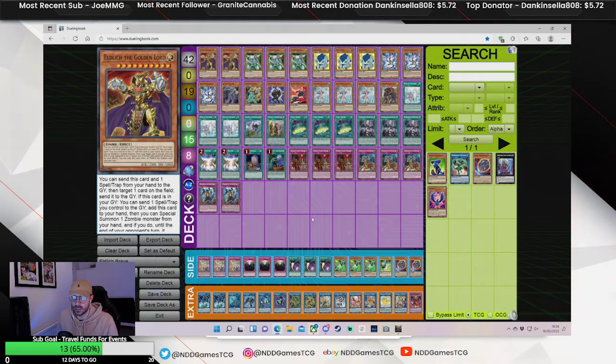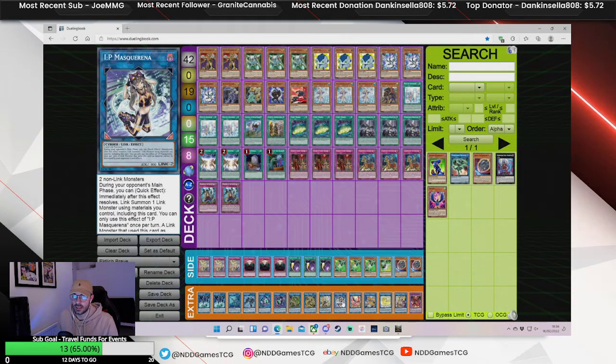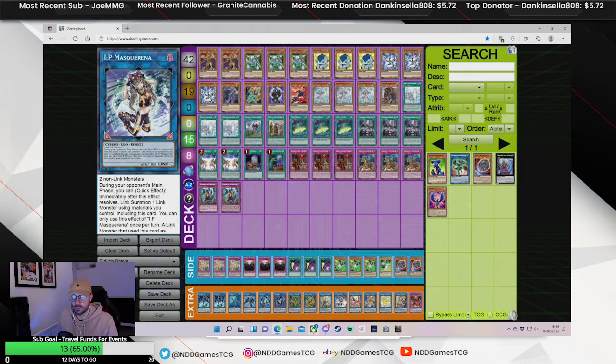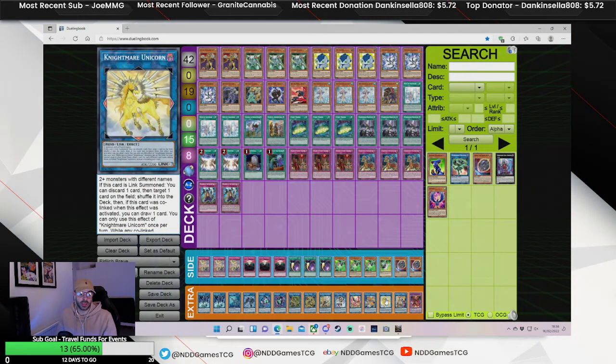If you're against Eldritch, you can take the Lord and things like that. It's really cool to take monsters from the grave and link climb into Access Code. Playing IP Masquerena — I'm not too sure how I feel about IP and Cerberus, but I thought I'd add them in to test. IP into Unicorn is always going to be really strong, no matter what format you're in.